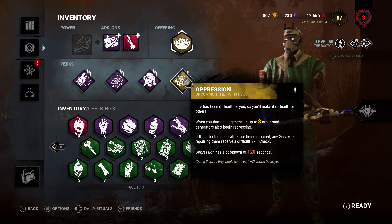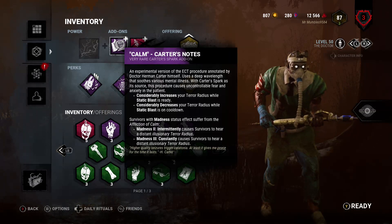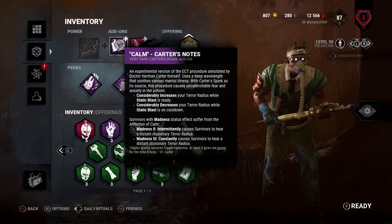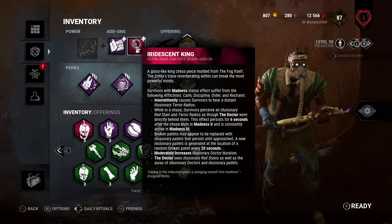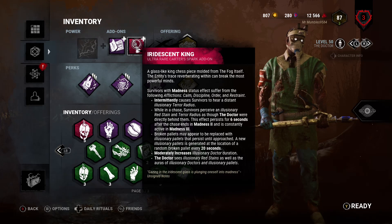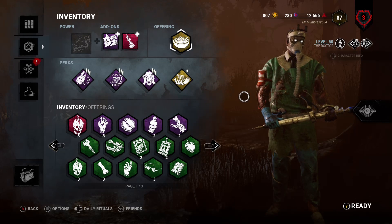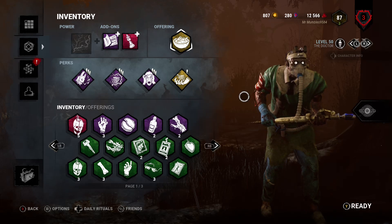I only have Oppression at level one - the cooldown would be reduced more if it was a higher level. We also have Colin Carter's Notes which basically just increases and decreases my terror radius, and Iridescent King which basically does everything and also does something with skill checks. Then we've got Survivor Pudding to give myself more blood points. Make sure to like, subscribe, and comment - tell me what you guys think, and I'll see you in the game.